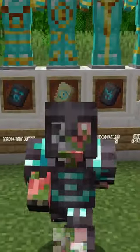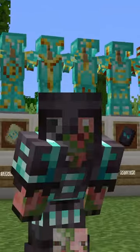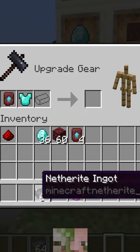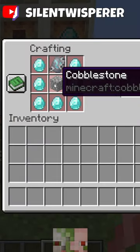You can find these smithing templates in various structures around the world, and netherite armor has also been changed as well. To craft netherite armor in 1.20, you're going to need a smithing template for the netherite upgrade, which can be found in Bastions. Once you find any of these smithing templates, you can make copies of them using diamonds and an original template.